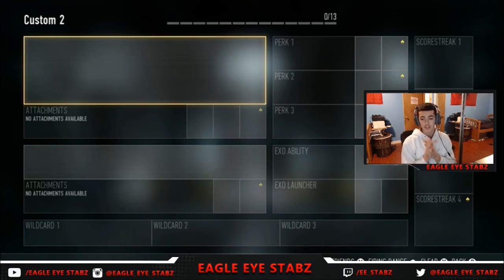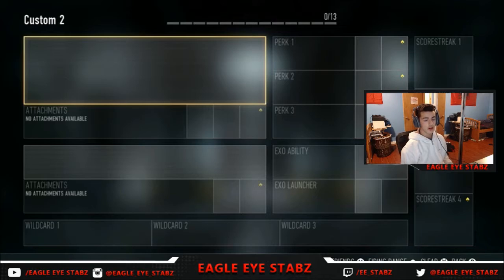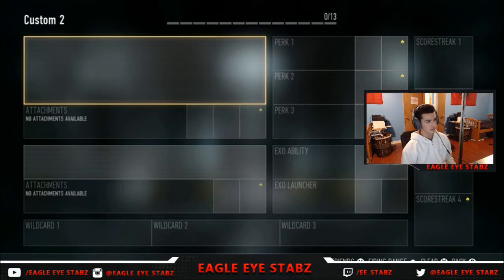It is a random class series and basically what I do is I pick either random attachments or guns and stuff like that. I mash them together and I make one really, really either bad class, good class, but it all depends on the luck of it. I'm not really sure how to do it on Advanced Warfare because there is no actual random class button or option like there was in Ghosts.